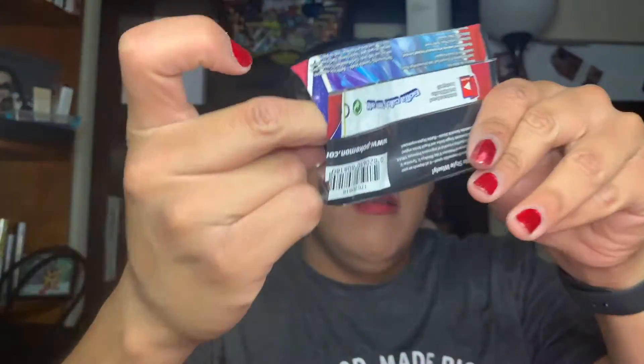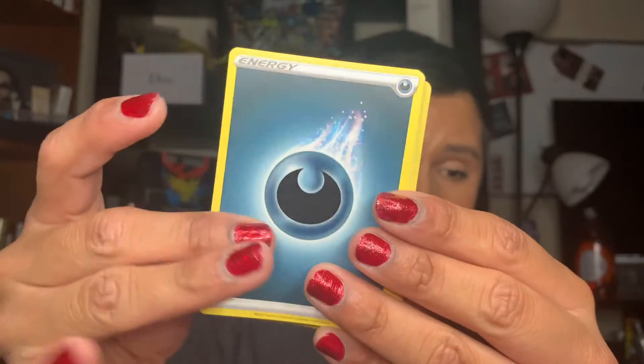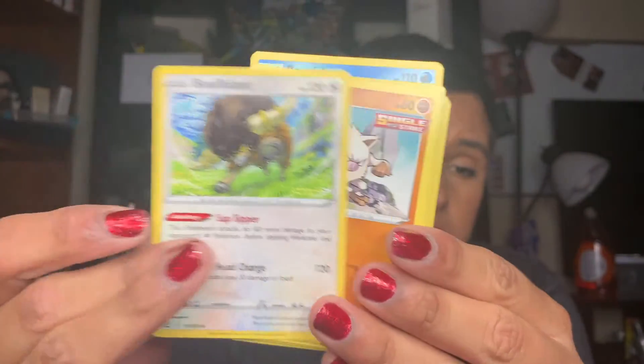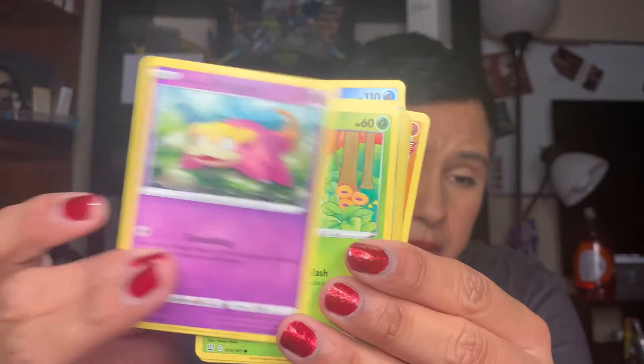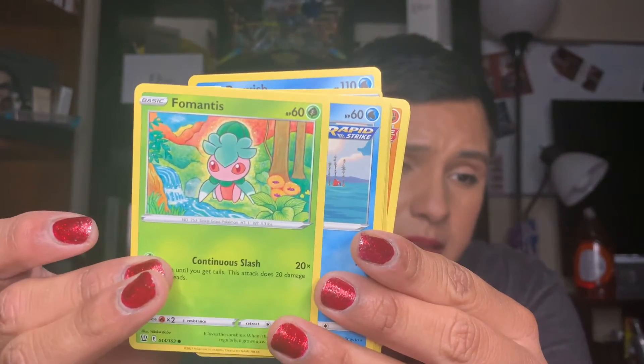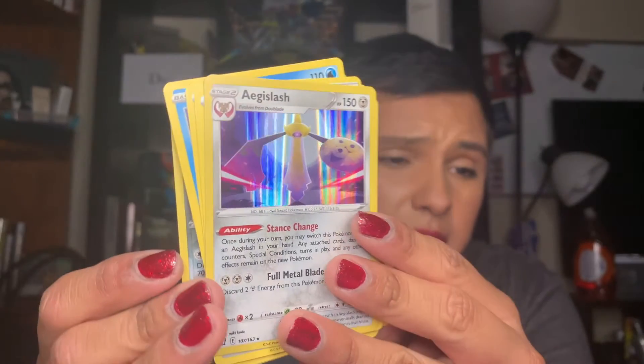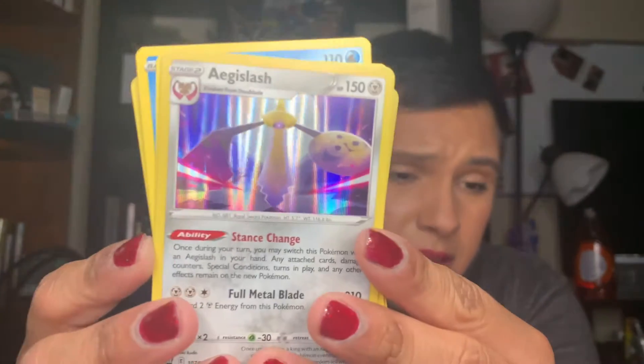Now we're going to go ahead and open up the Battle Styles pack. We have a Nepoleon and Tyranitar. Here's a code card. We have a Dark Energy, a Tool Jammer, a Bruxish, a Buffalant, a Mankey — super cute and fierce — a Slowpoke, a Formantus, a Remoraid, a Cubone, a Ponyard, and we have an Aegislash — so cute and fierce.